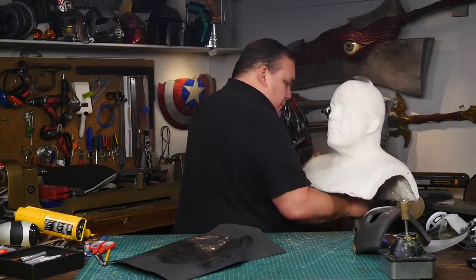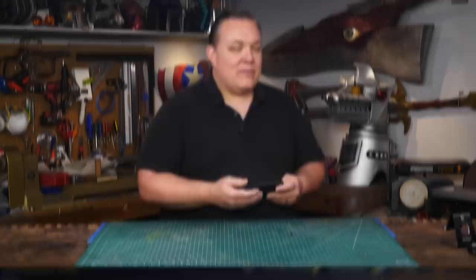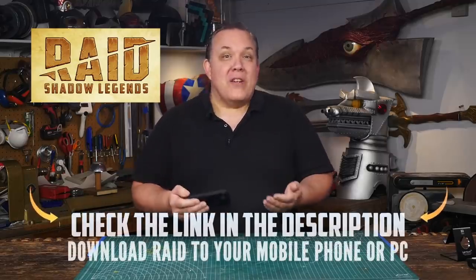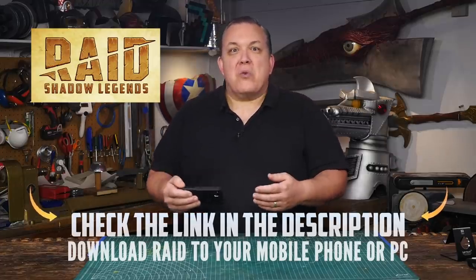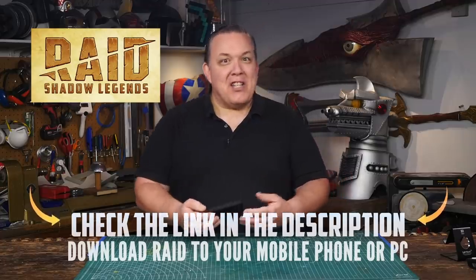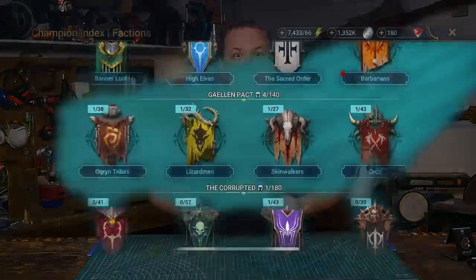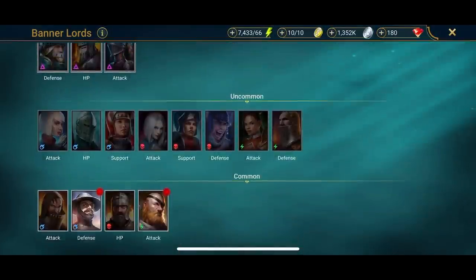Before I get started I want to say thank you to this week's sponsor Raid Shadow Legends. Something that I really like about Raid Shadow Legends is the art — it's the weapons, it's the armor, it's the look of the over 500 champions they have in the game. The champions aren't just a bunch of individuals running around; they're grouped together into different factions and each faction has their own lore and their own history. So this time we'll take a quick look at the first faction you'd run into in the game, the Banner Lords.